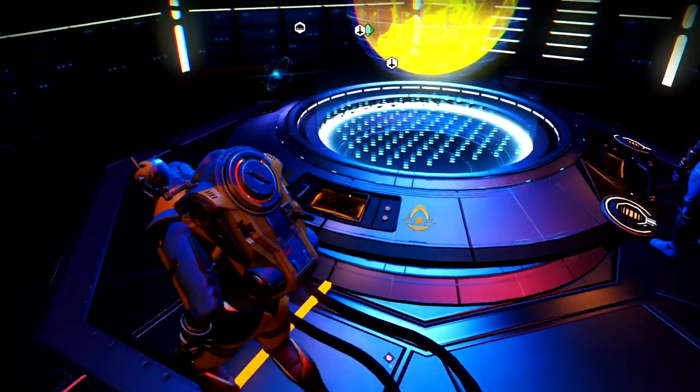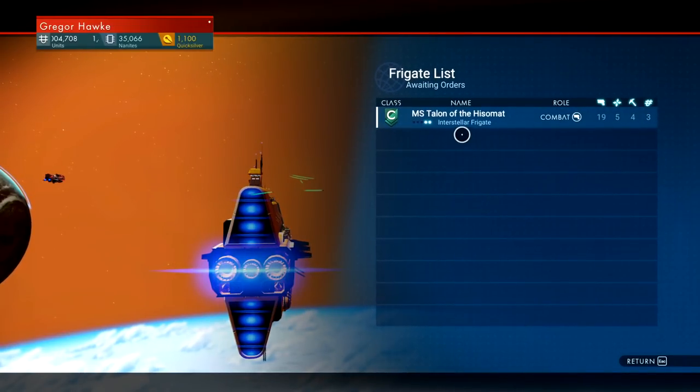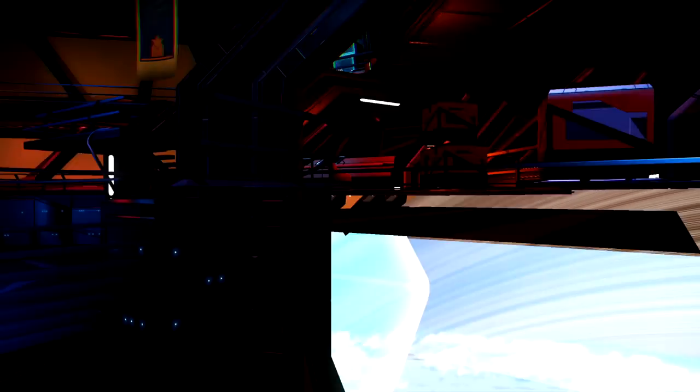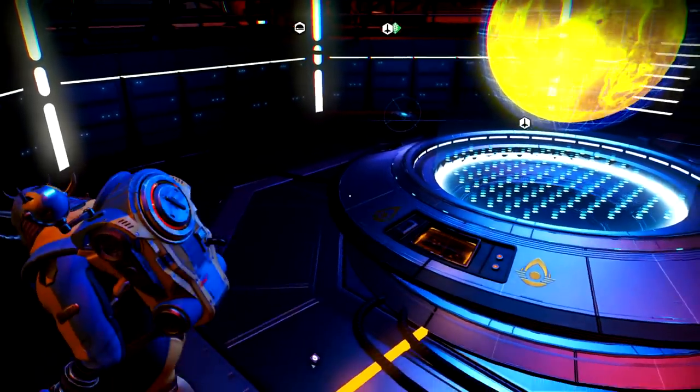This other console is how you manage your fleet. Unfortunately my fleet is pretty lame right now — I only have one, just the little combat vessel you start out with. We need to go out and purchase more so I can send those out on a mission.